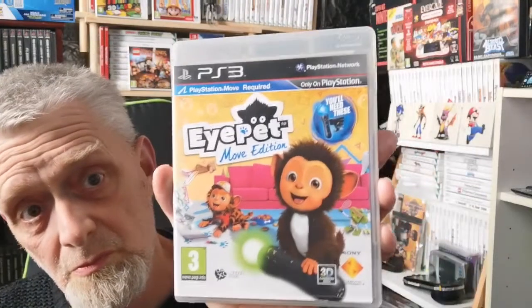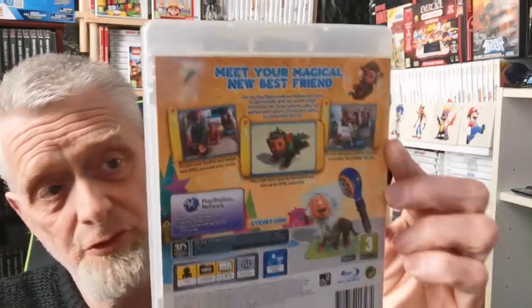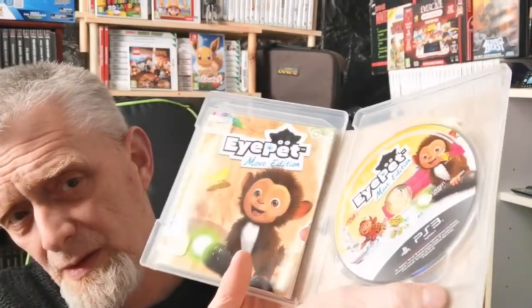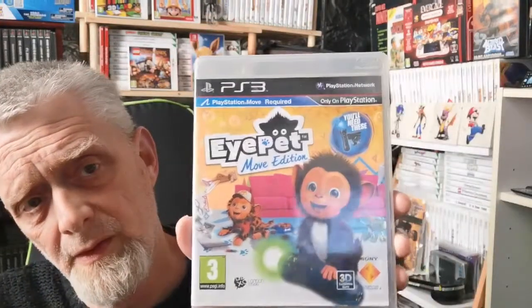Next we have EyePet Move Edition. I collect all the Move ones - you've just got to, haven't you? Don't know if I've played it, to be honest - could be kind of fun, most of those types of games are quite fun. That is complete. Then we have another EyePet one - not a Move Edition, just PlayStation Eye required. It's complete with its card, still intact. It's got the stand on the back so you can stand it up, and there's the book. That's wicked that it's complete like that.